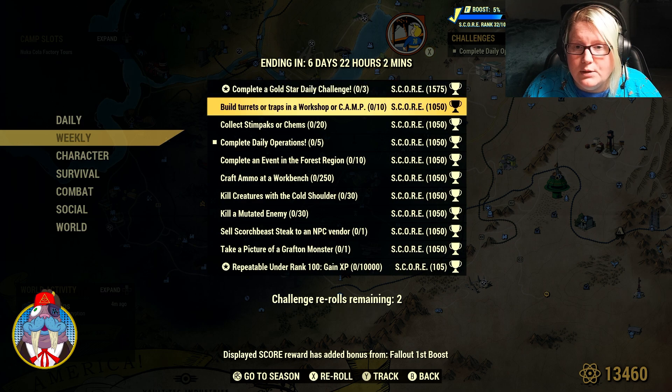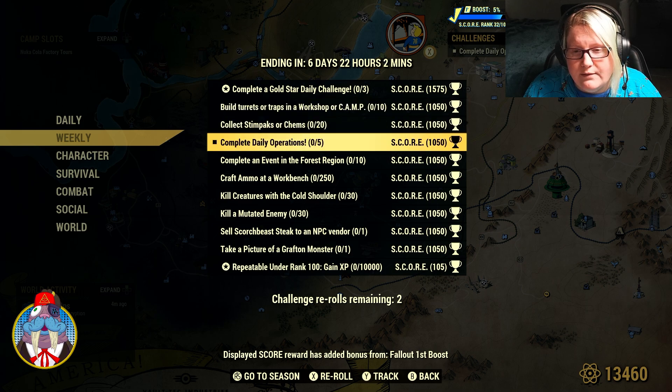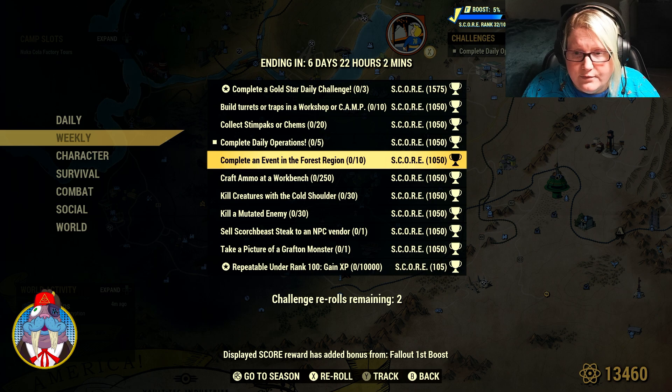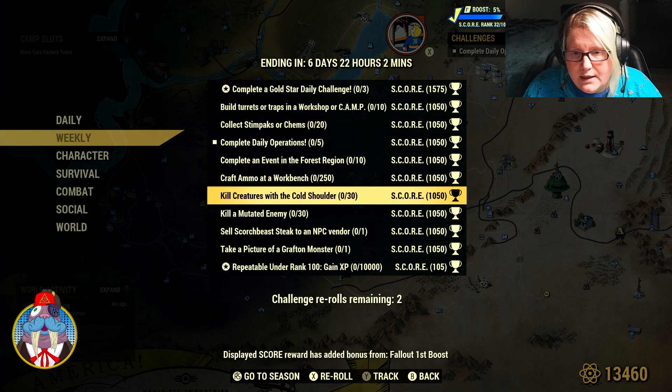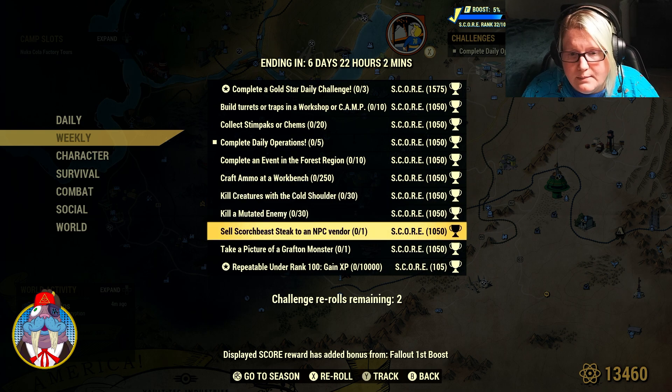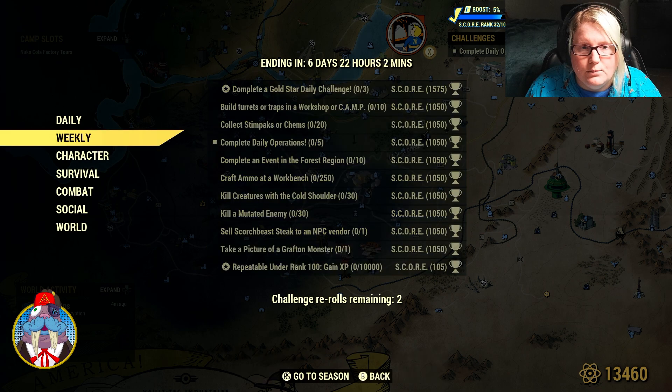And then the weeklies — gold star, complete 3 times: Build turrets or traps in a workshop or camp 10 times. Collect 20 stem packs or chems. Complete 5 daily operations. Complete 10 events in the forest region. Craft 250 ammo at a workbench. Kill creatures with a cold shoulder 30 times. Kill 30 mutated enemies. Sell scorch beast steak to an NPC vendor one time. And take a picture of a grafted monster. And then you have the repeatable.